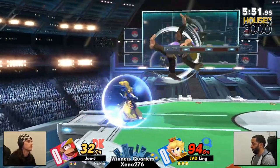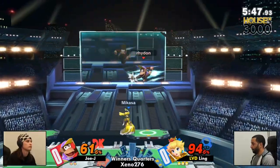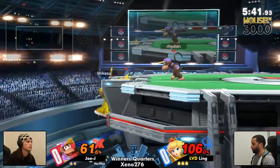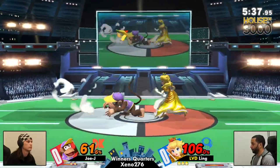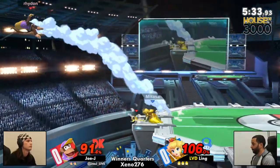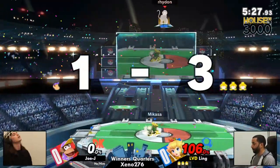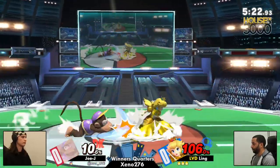Ling already up three stocks to Joe Jay's two. Joe Jay almost with an unfortunate self-destruct as well from the pressure — that's something Joe Jay really has to be careful with in this particular matchup, because Ling has access to those turnips. Having access to the turnips is one thing, but Peach's combo game itself is definitely a scary thing without the turnip, and the barrel jetpack is going to be on notice.